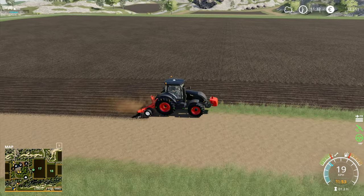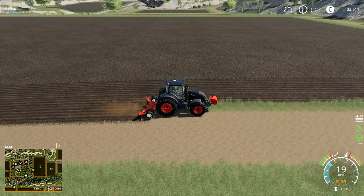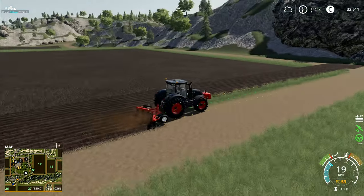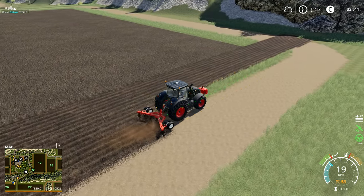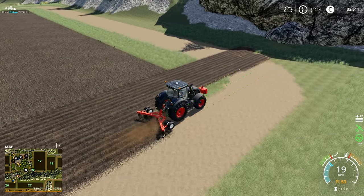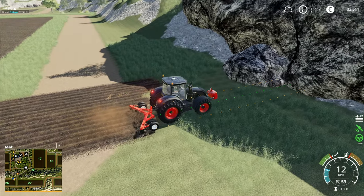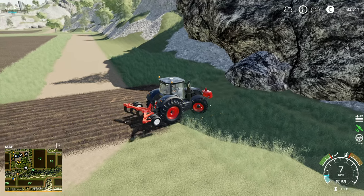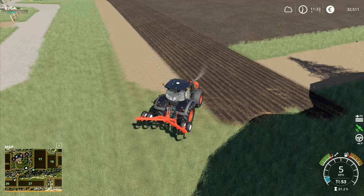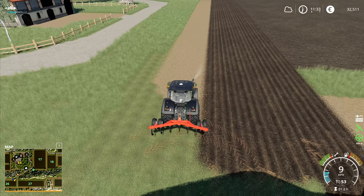Looking at this field - I know it's quite long that way - I still think it'd be better if, when we farm it, we drive up and down in the direction the tractor is currently going. I think it's just going to be easier for unloading the combines and generally working everything if we keep it all facing in this kind of direction. I could end up being wrong on that - it might be better to go long ways - but I don't think it will be. It's kind of a wait-and-see situation.